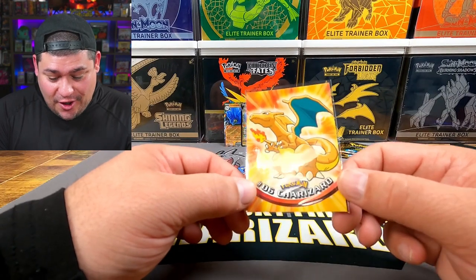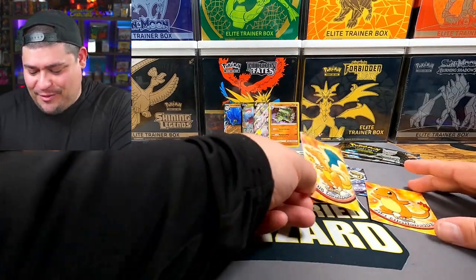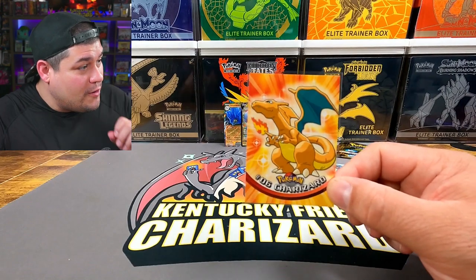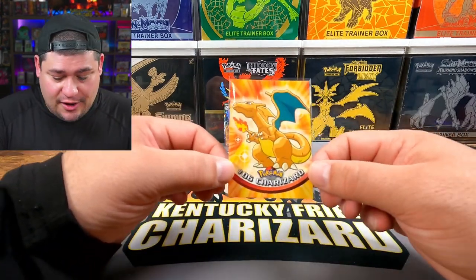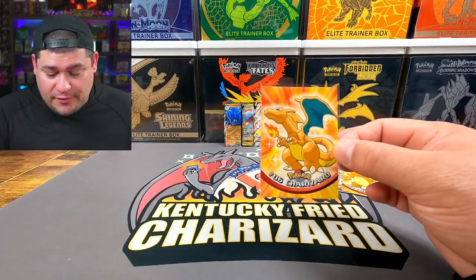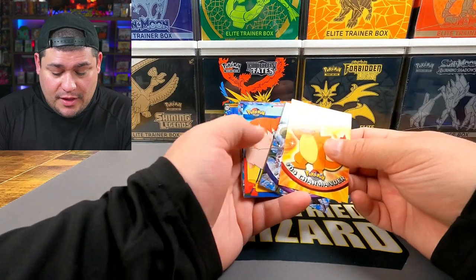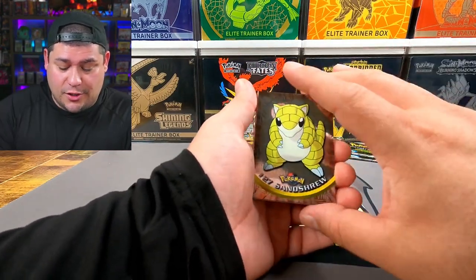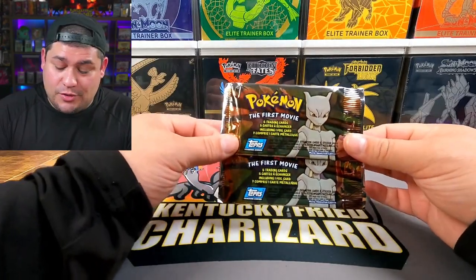Talk about some luck right there — that TOPPS Series pack came through! Oh, Charmander you legend — you got us in the first half and we went straight to it! Number six Charizard — I never get tired of looking at these old TOPPS cards, they are beautiful. We still have two packs left, and we got the holo Sandshrew and some other great cards.